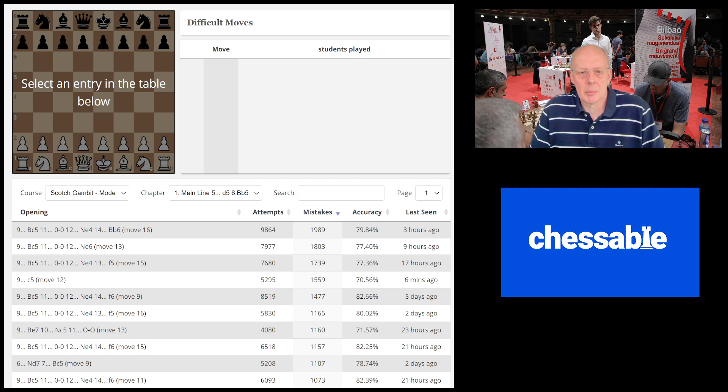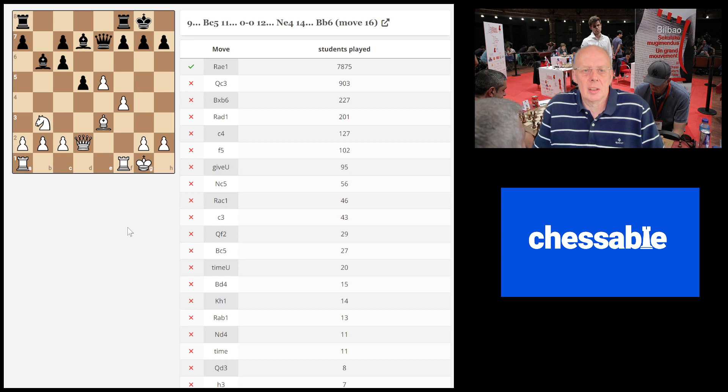Every pro user has an overview of their difficult moves or review mistakes. I selected the most common review mistakes from the first chapter of my mini course — the main line chapter one. You can see on the first line there are about 10,000 attempts and 2,000 mistakes. I will take you through those 10 most common mistakes. If I click on a specific line, you can see the course move is rook a to e1, and a lot of players played queen c3 followed by bishop takes b6 and rook d1. I will now switch to ChessBase.